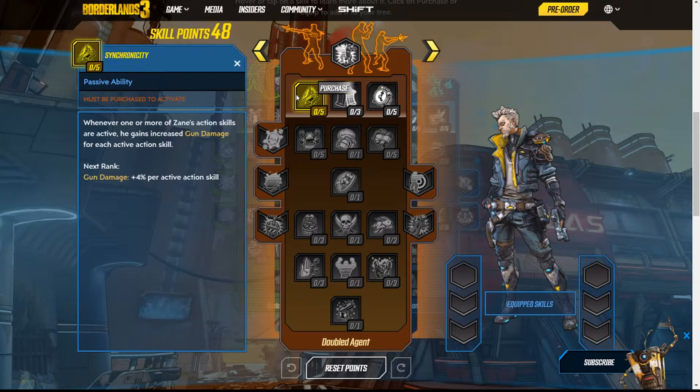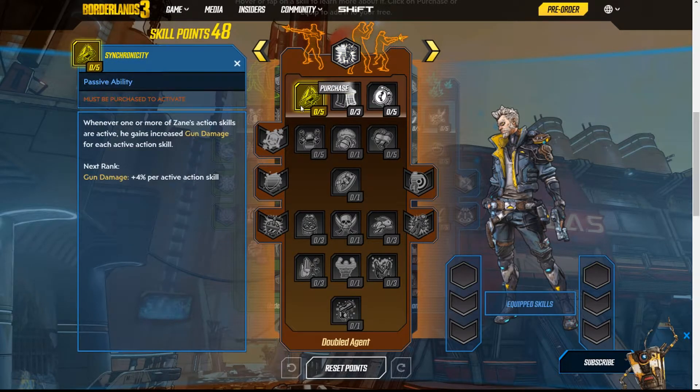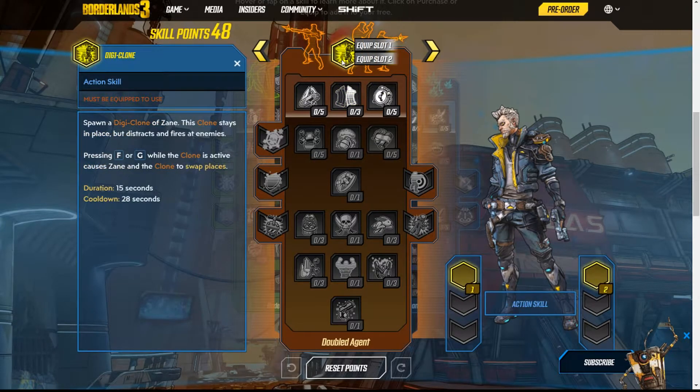His first ability is called Synchronicity — a passive ability. Whenever one or more of Zane's action skills are active, his gun damage increases for every active action skill. Not bad. The next ability increases Zane and his Digiclone's magazine size. I wonder if the Digiclone has the same damage he does — if that's the case, that's cool.